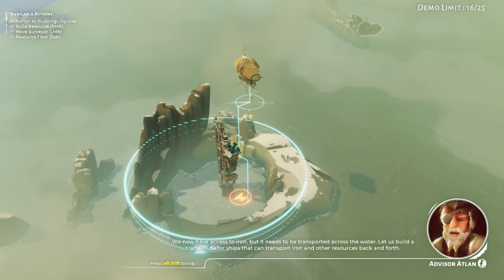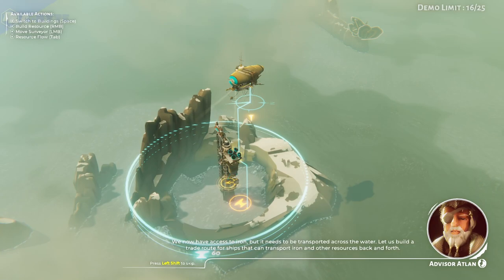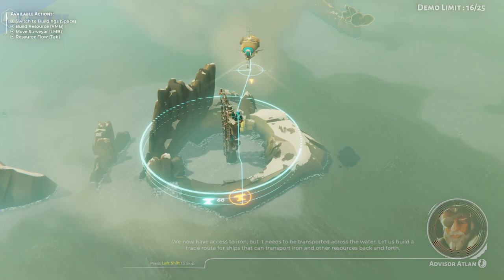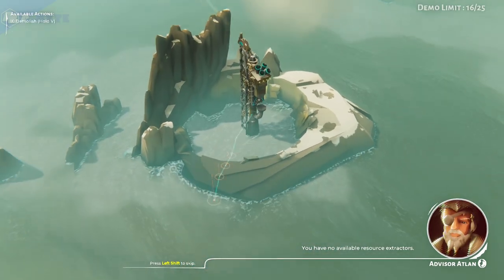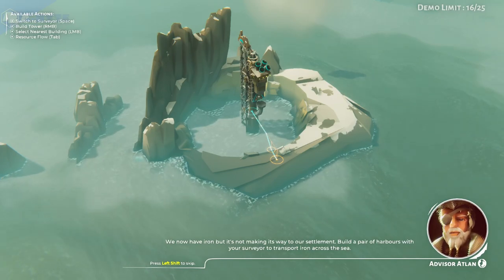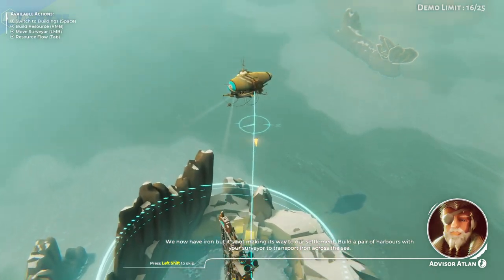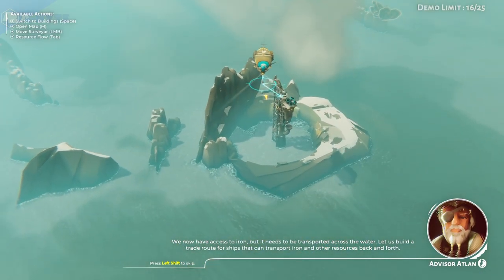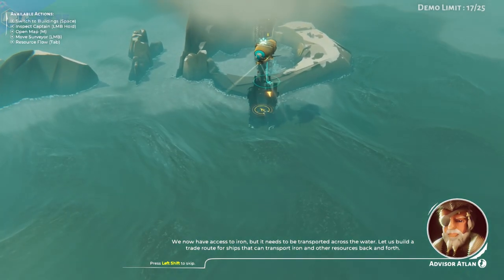We now have access to iron, but it needs to be transported across the water. Let us build a trade route for ships that can transport iron and other resources back and forth. Iron is not yet making its way to our settlement — build a pair of harbors with your Surveyor to transport iron across the sea.